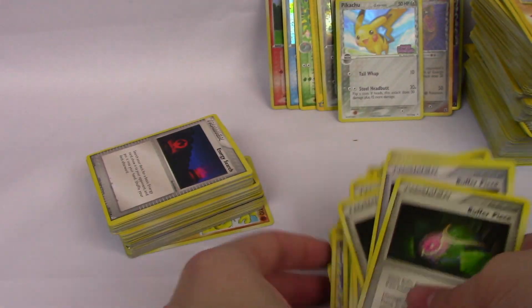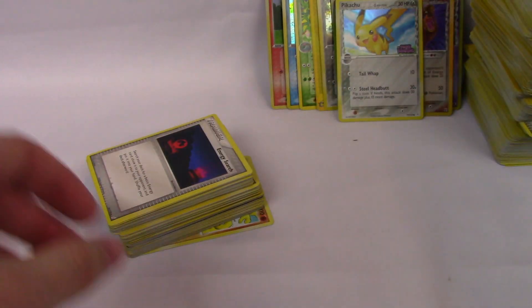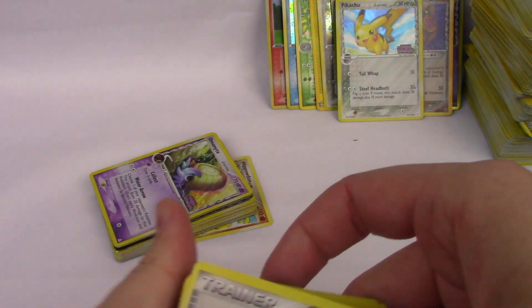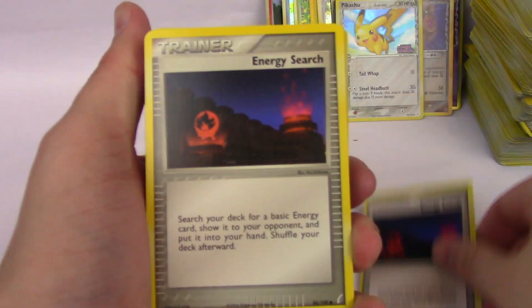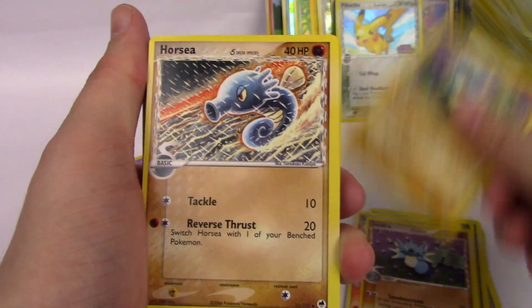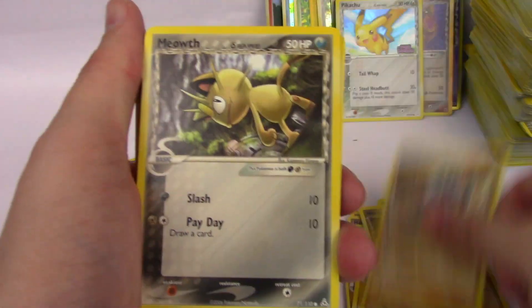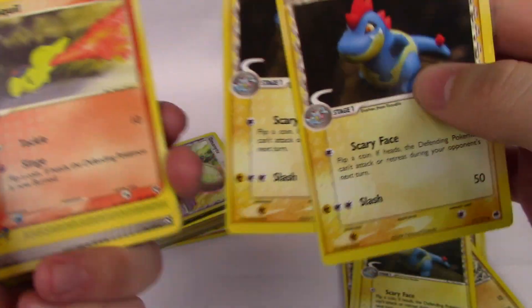These really picked up here in the end — I'm really happy with that Pikachu. Energy Search, more Energy Searches, Potion, Seedra, Seedra, Seedra. Horsea, several Horsea. Meowth. Croconaw, Croconaw, another Croconaw.